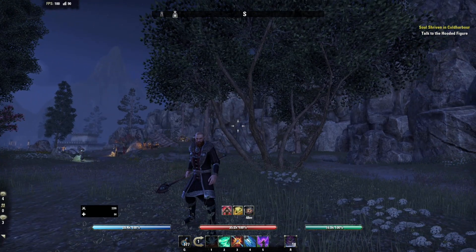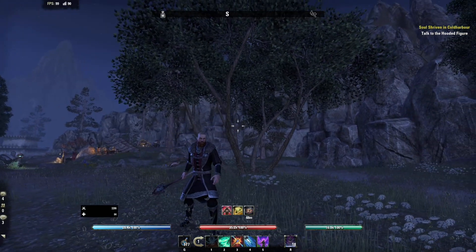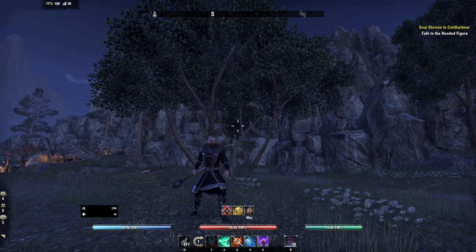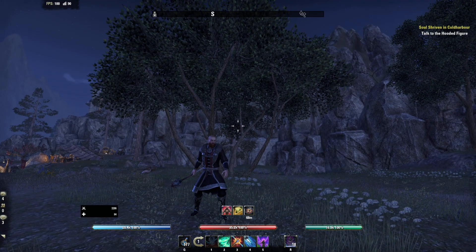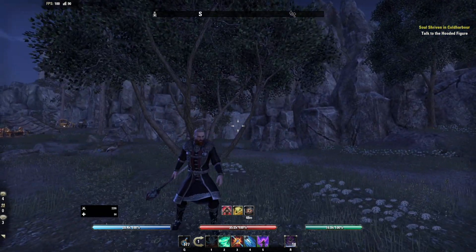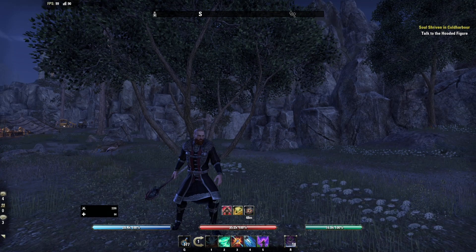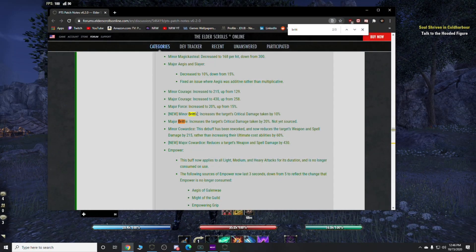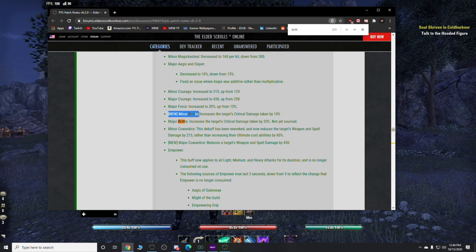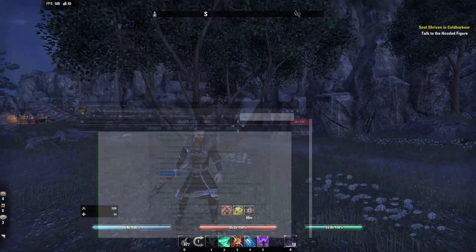What's going on everybody, Jade here. Today's video we're going to be talking about Minor Brittle - what is it, what does it do, how do you apply it, and how do you keep a good uptime on it. So first things first, let's go ahead and read what it says from the patch notes. Minor Brittle is a new status effect being introduced into the upcoming DLC Markarth.